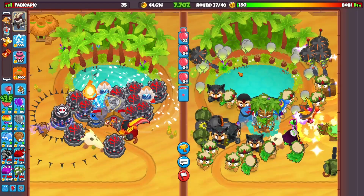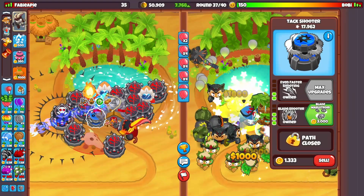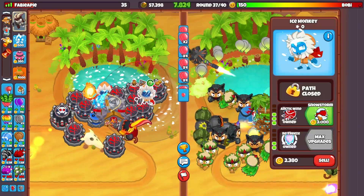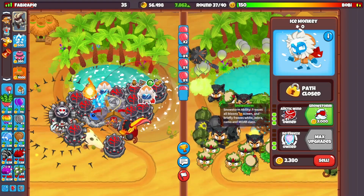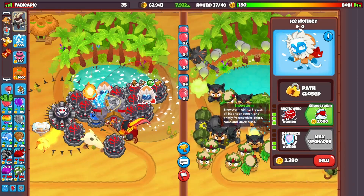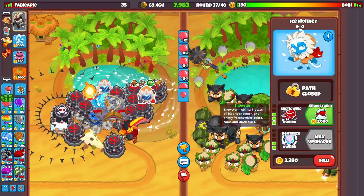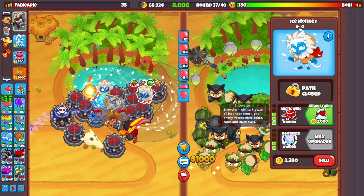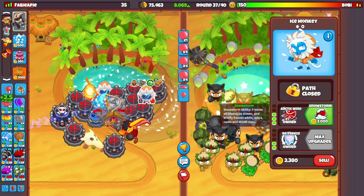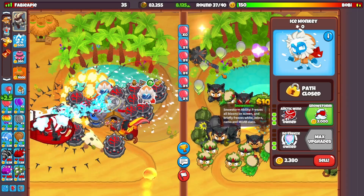In general late game you're not really going to use the middle path, but sometimes if you have a big rush and you want to stop the insides, the fifth-tier middle path on the ice monkey is going to be good as well. Middle path gives Snowstorm, and the last tier freezes all bloons on screen including camo and MOABs — really good if you get rushed. It does not slow BADs though.